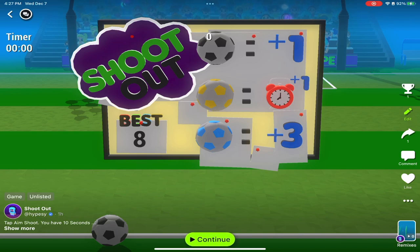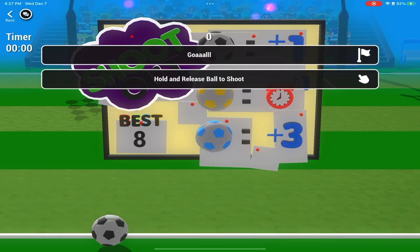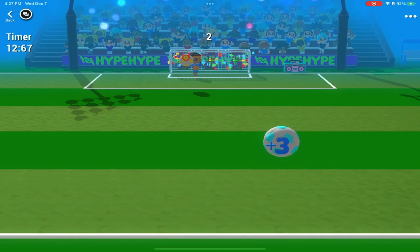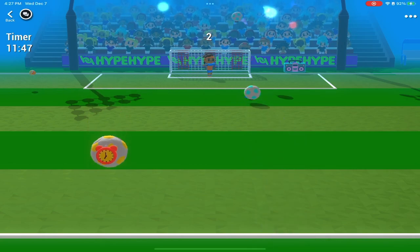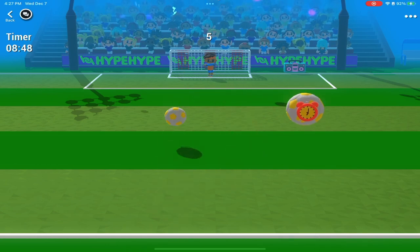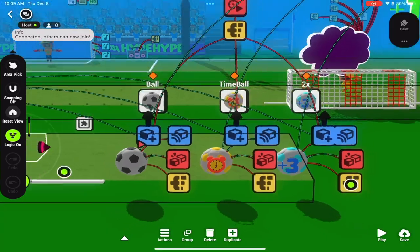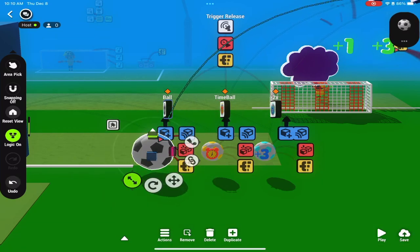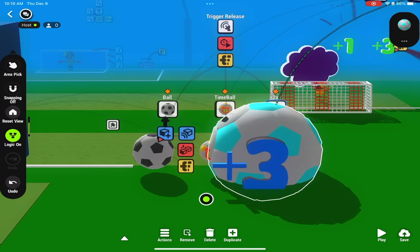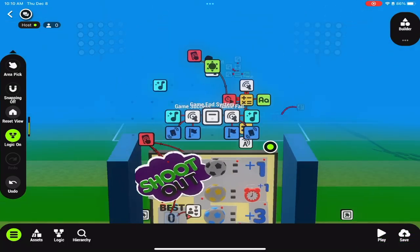There's a little menu that shows you the scoring: you get one point for the soccer ball, plus one second if you make the yellow one in, and plus three points if you make the blue one in. You can aim the ball and shoot, and if you get it in you get a point. The goalie blocks your shots. I was playing around with the sizes of the ball — making them big and making them small — to see what had the best feel for gameplay. I also messed around with the timer and decided that 15 seconds was really the best.